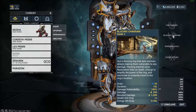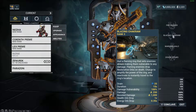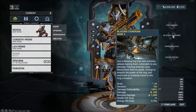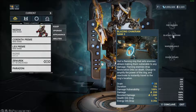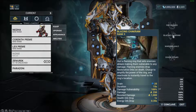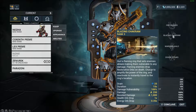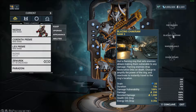Flaming enemies drop restorative orbs on death. Basically, if an enemy is on fire — when they have this debuff on them — they will drop extra restorative orbs. Health orbs drop at a 100% chance and energy orbs drop at a 35% chance. These cannot be increased, so it will always be 100% and 35%, barring an augment which we'll talk about later.